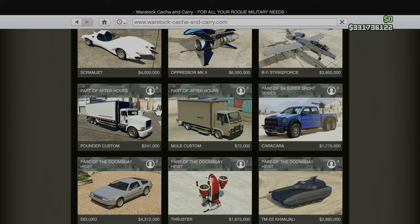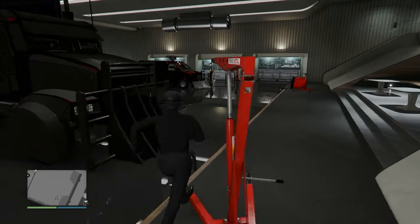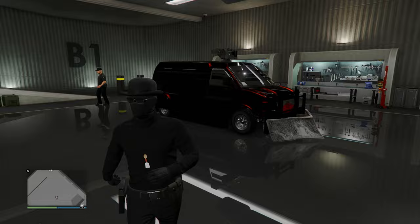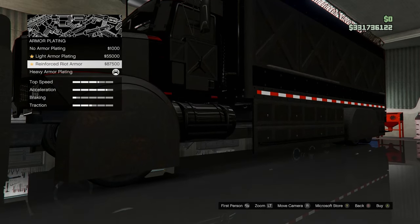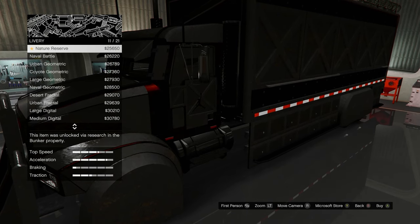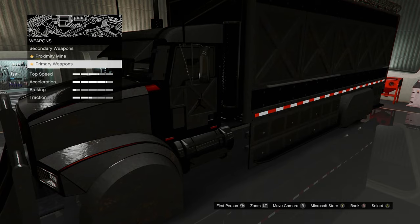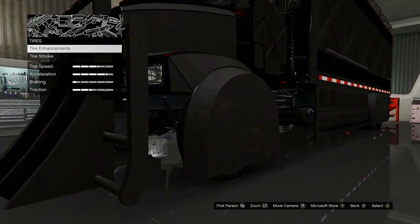I also recommend getting the Pounder Custom vehicle. It will roughly cost you about $300,000, but you can get a trade price if you complete one sell mission for the nightclub. The Pounder allows you to carry more nightclub goods, which helps you make the most money. Do not buy the Mule Custom — if you're selling for roughly one million dollars there's a good chance you'll get the Mule, and it's a lot slower than the Pounder truck and has worse armor capacity. Although the Pounder does get stuck easily, you can try to get unstuck. Proximity mines on the vehicle also help.